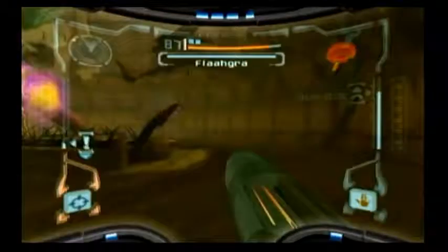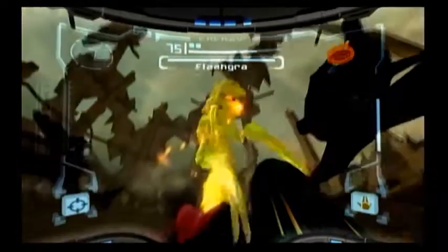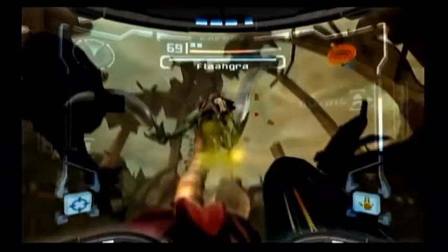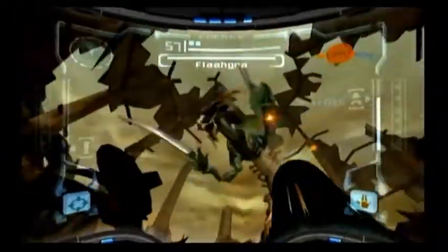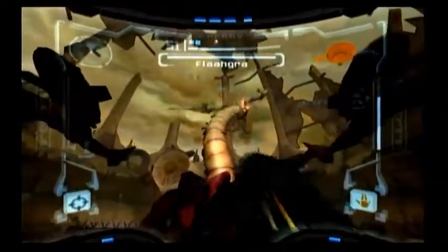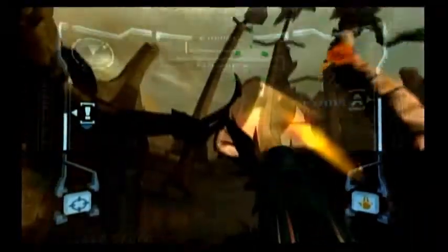Remember — you can shoot Flaahgra to stun it, but you can't actually hurt it that way. You gotta shoot it in the face though. What you want to do is shoot the things that are giving it sunlight. You don't have to stun it to do this, but stunning it may be easier if you'd rather it not try to attack you. It can also bring back the mirrors, but it's only one so it's not a problem right now. Just use a charge beam on the mirror — you can just shoot it, you should be fine. Watch out for those vines in your way.